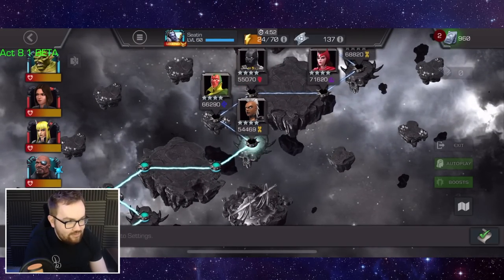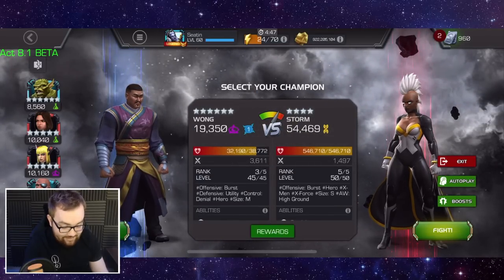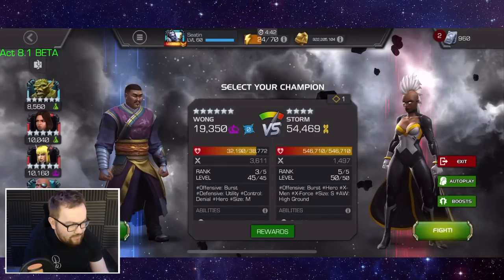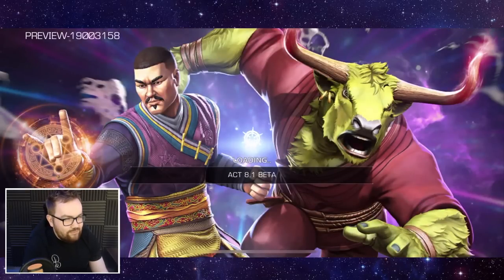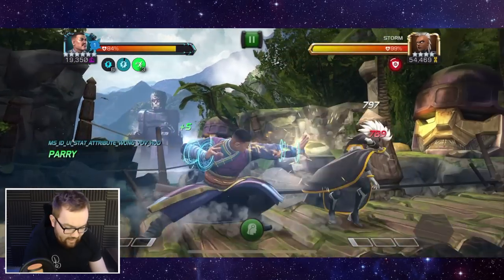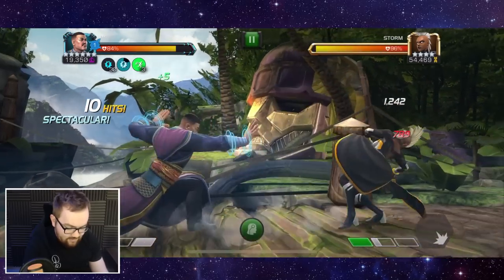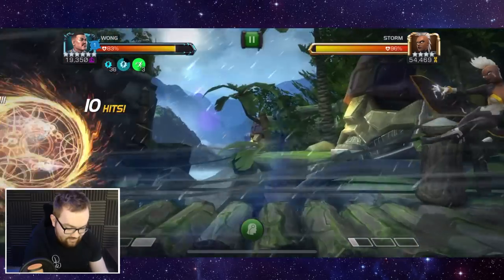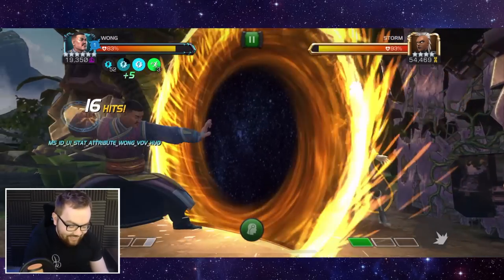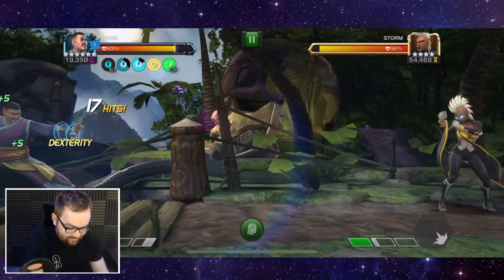Wong's damage is really decent. There are certain nodes and scenarios that enhance special attacks and are going to make him absolutely shred. He also has an awakened ability to instantly nullify — I think it's indestructible and immortality effects as well. I'm not too sure if that also applies to passives, but certain nodes I can see this guy excelling on. We're also showing off Storm specials today — okay, we got the second bit, we're doing okay.